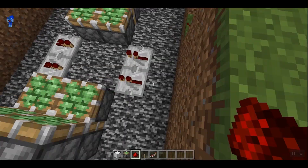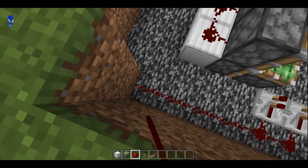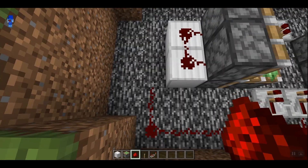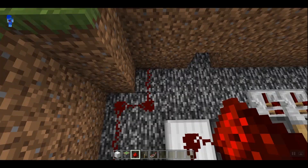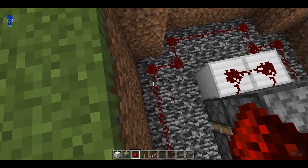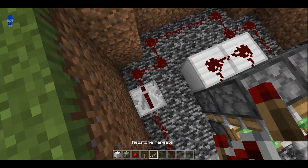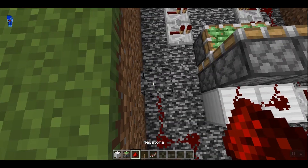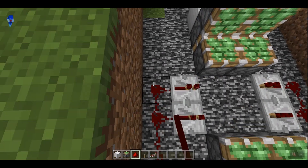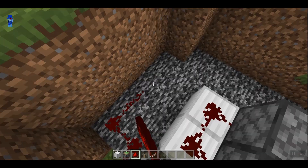Now you are going to want to take your redstone line and connect it all the way across. Instead of taking it right behind this section, just take it to the corner and continue going. Around here, you are going to want to remove this redstone and place a redstone repeater to keep the signal going all the way through. Continue with your redstone until you are all the way across the whole circle.